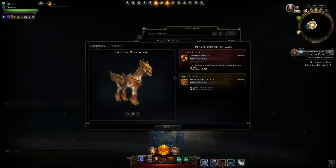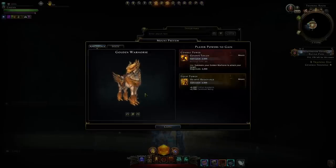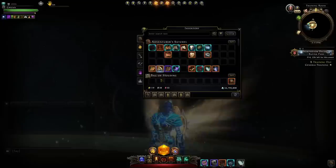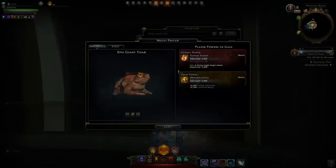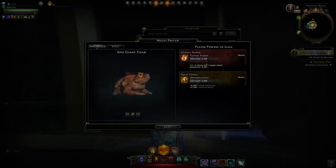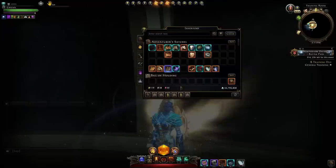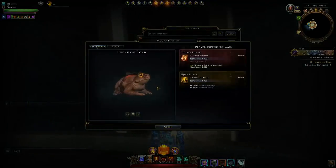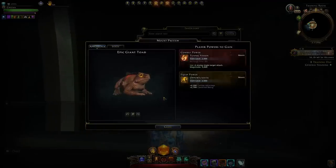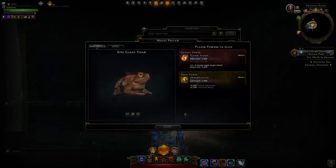Another option is the Golden Warhorse — it's an event mount — and it has Golden Touch, which is also 3000 magnitude. It's also magical damage, same magnitude, so same amount of damage. I just find the cast time is a bit nicer than the toad. Then you have other mounts like the purple ones which give Tunnel Vision, and when you get that to mythic with 100% bolster it's also 3000 magnitude with magical damage. The cheapest option can usually be getting a Giant Toad and upgrading it, or getting something with Tunnel Vision and upgrading it. You will have to have it on mythic in order to give the 3000.